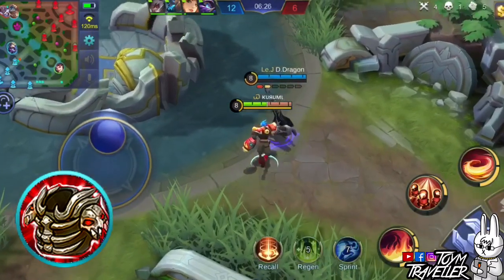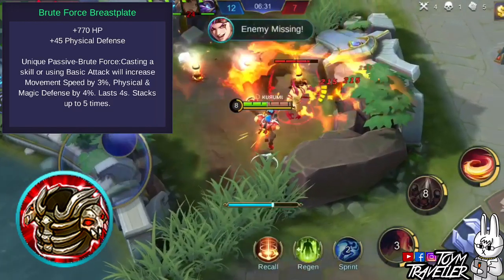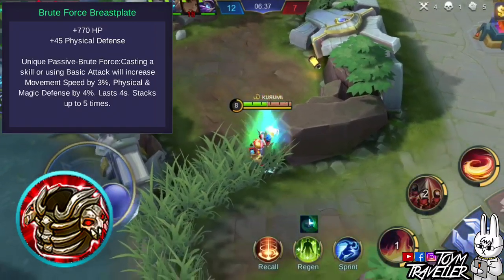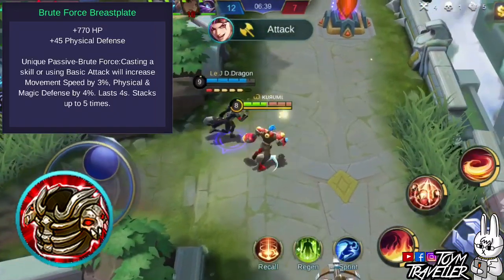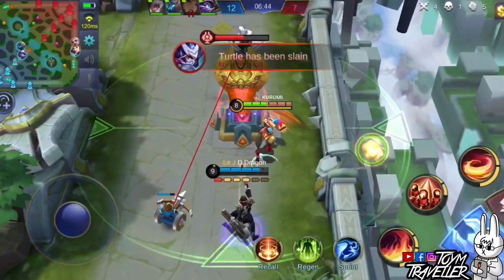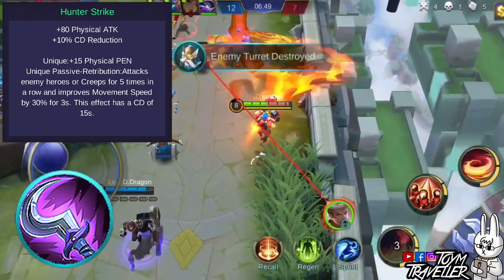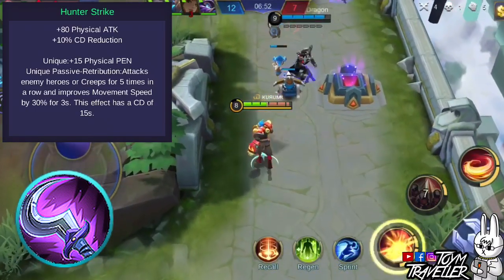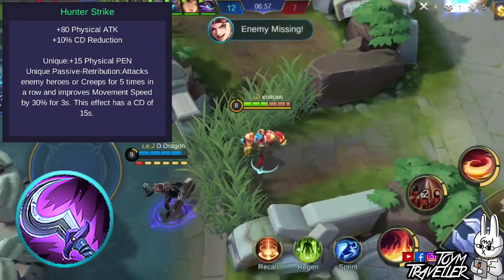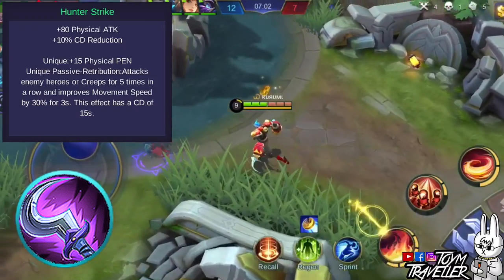You might want to consider Brute Force Breastplate. This item grants health points and physical defense. Its unique passive grants additional movement speed, physical defense, and magic defense for every skill cast or basic attack dealt. This effect can stack up to 5 times and lasts for a few seconds. You might also want to consider Hunter Strike, which grants physical attack and cooldown reduction. Its unique attribute grants physical penetration. Its unique passive improves your movement speed when you have attacked an enemy 5 times in a row — this buff lasts 3 seconds with a 15-second cooldown.